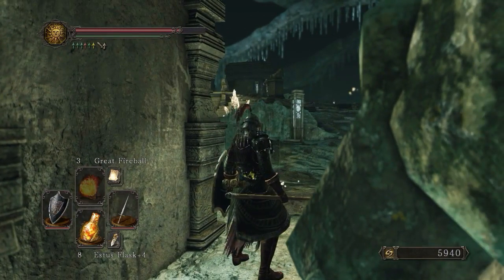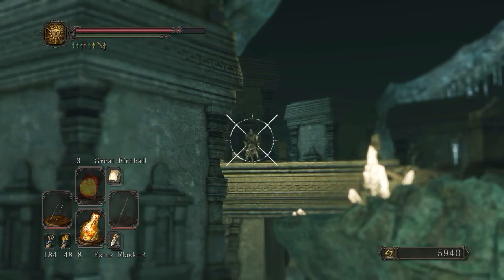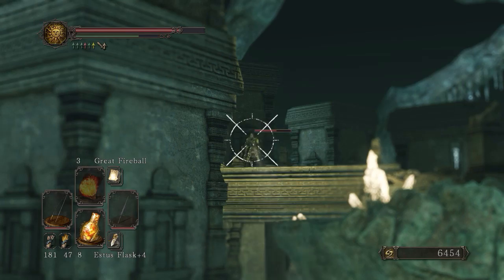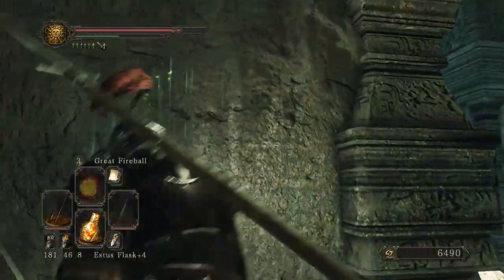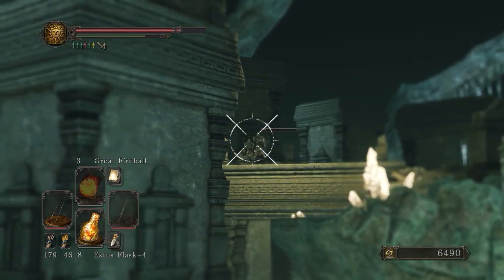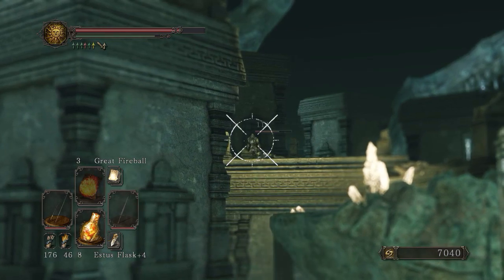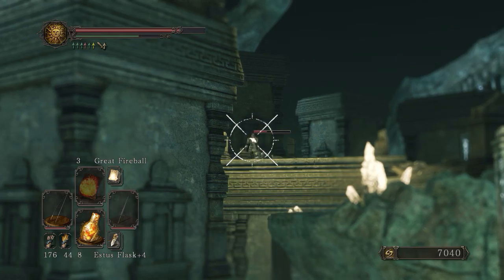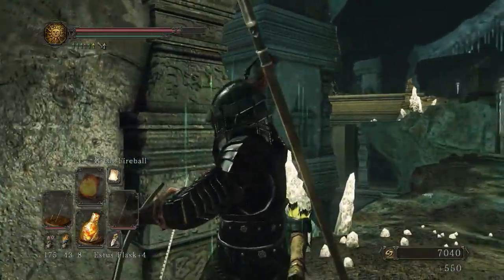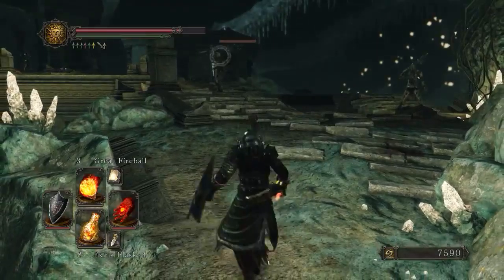I'm waiting for something to jump out and cheap shot me — probably nothing until you get to the first bonfire. Shulva Sanctum City — they have kind of the Maya style zigzurats over there, it's pretty cool. In an area that's probably really easy to fall off of. Lots of weaponry that dragon was carrying. The chances of me running into that guy again are pretty high — I'd say 100%. Bonfire roots — whenever true dragons appear in Dark Souls they tend to be a pretty big deal.